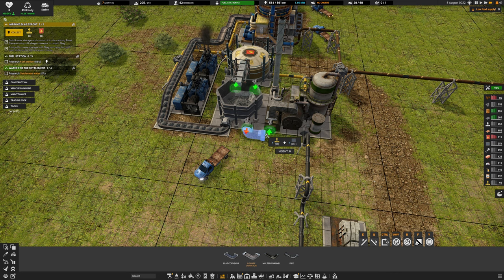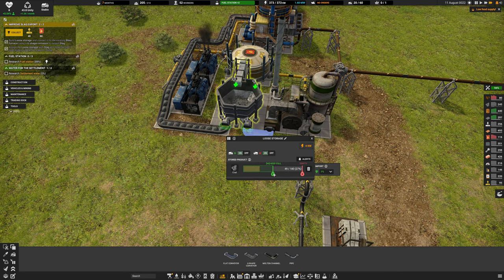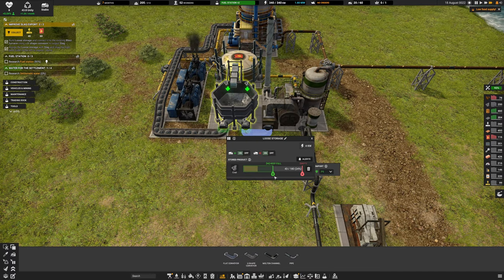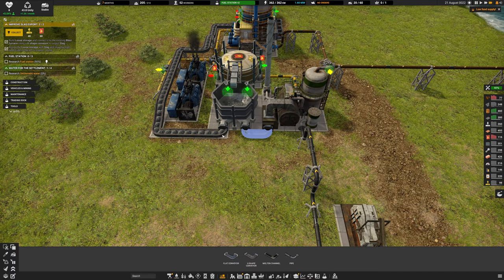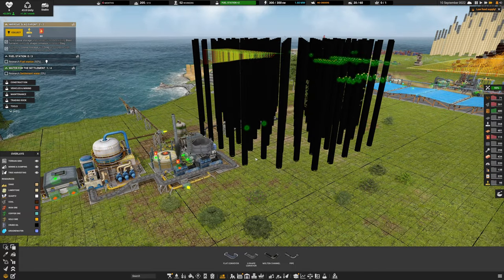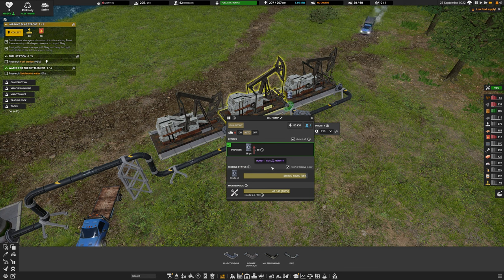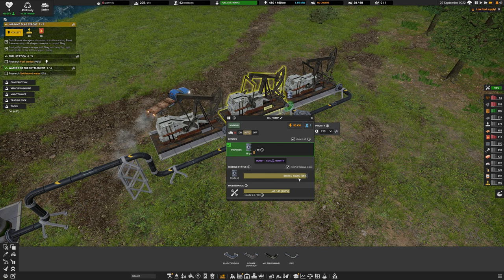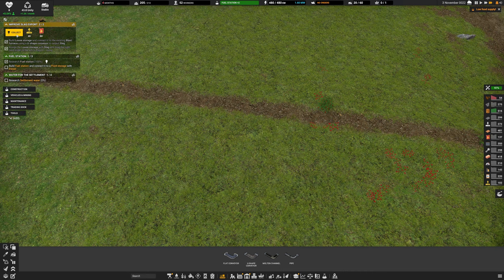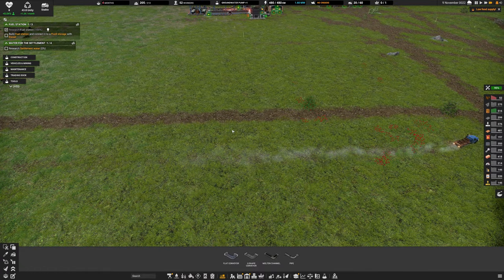Checking the coal delivery - it looks like we're not getting coal delivered to the rubber maker. Let me reroute the conveyor to direct coal that way. I'll also increase the storage size here since it's serving two buildings. Checking our oil reserves - clicking on the pump shows reserve status: 50,000 total and we've already consumed about 2,000.